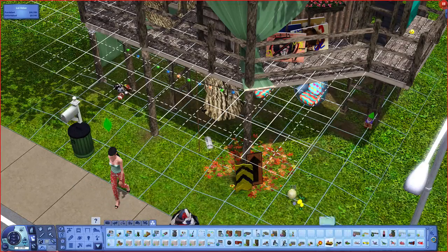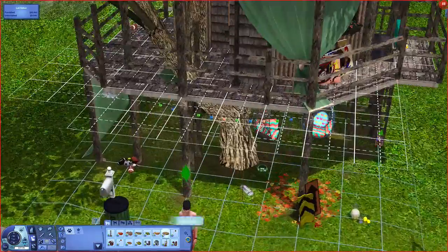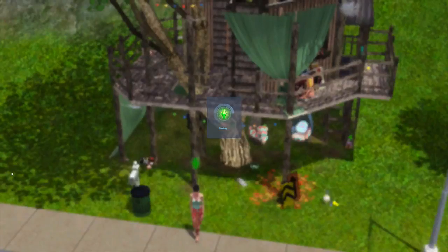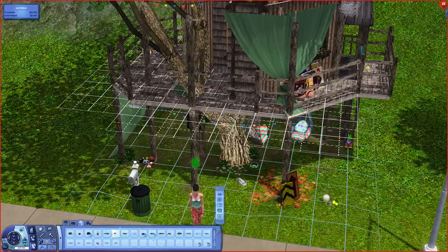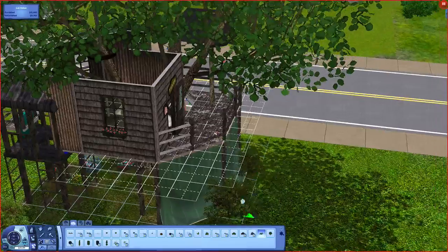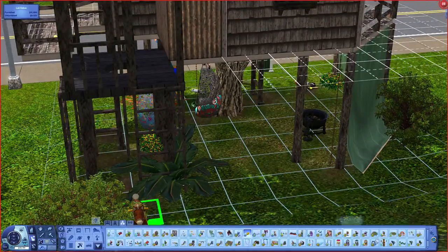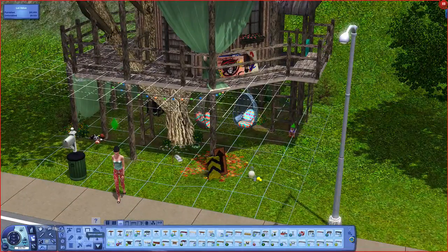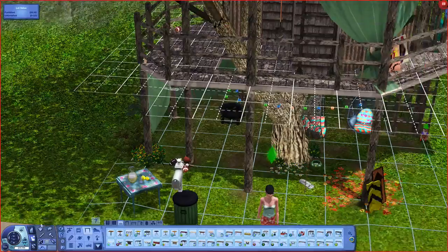Putting some autumn leaves on the ground — it wasn't really necessary, but I thought for the screenshots it would look very cute. I also put in a dog bowl in case the kids want to walk their dog and it can have a drink of water. Putting in some plants, and we do actually put some sleeping bags near the fire in case some kids wanted to have a bit of a sleepover one night.